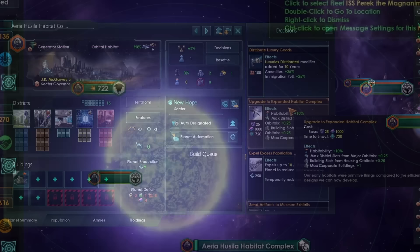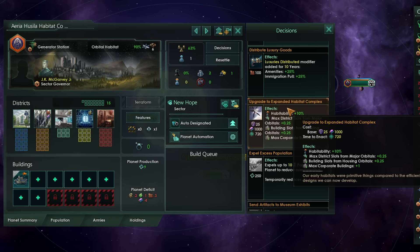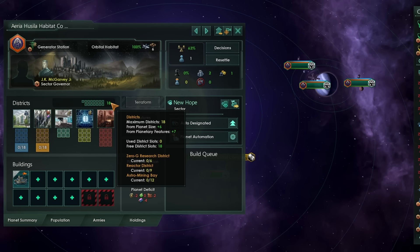Upgrading your habitat increases the habitability — habitats now start out at only 40% habitability for your pops, which is a lot lower than the 70% we used to have. Upgrading to a level 2 habitat is going to increase the habitability by 10% up to 50%, and grant additional district slots from major orbitals by 0.25%, additional building slots from housing orbitals (those are minor orbitals built above no resource deposit), and grant another corporate building slot. With these technologies, we've now pushed our available districts on this habitat up to 18.